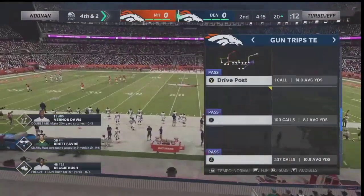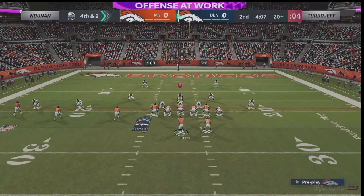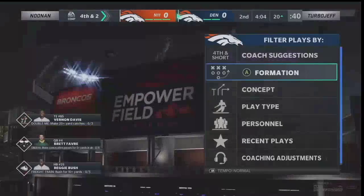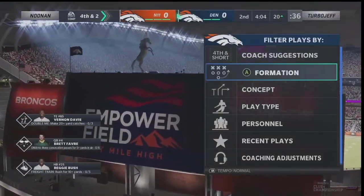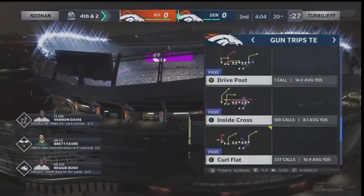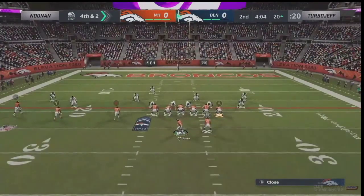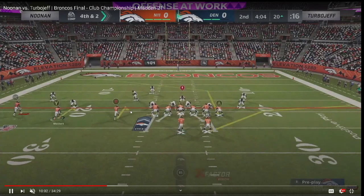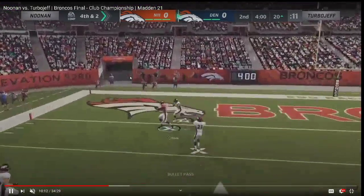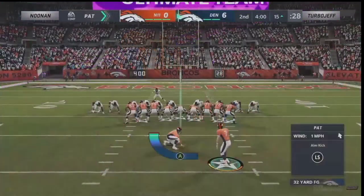Turbo Jeff is missing some cuts and some steps as a runner. Whereas Noonan is going to hit that cut and make that proper run play call. They play to their strengths and weaknesses. Even sitting in Nickel 3-3-5 Normal — if I was facing someone passing the majority of the game I'd much rather be in 3-3-5 Normal than Big Nickel Over G. You can create some of the best coverage defenses out of 3-3-5 Normal, but Turbo Jeff is carving it up with this horizontal passing attack, and most of it is hot routes — if not all of it.